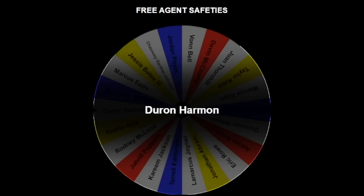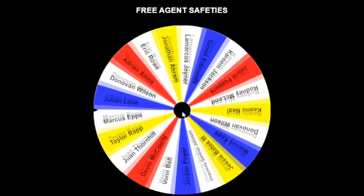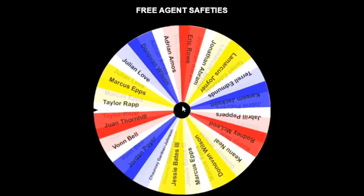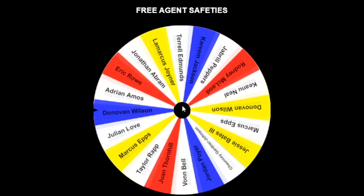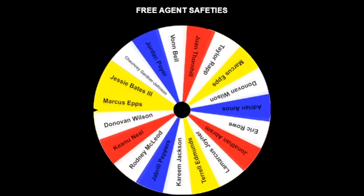We're on to the safeties, starting with Deron Harmon. I still haven't decided if I want to take three safeties or four — it depends who we get. Devin McCourty, number two. I didn't use every single free agent; that would have taken ages. There's obviously more than 25-30 free safeties.